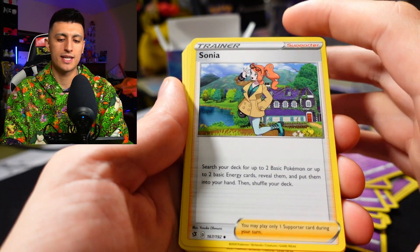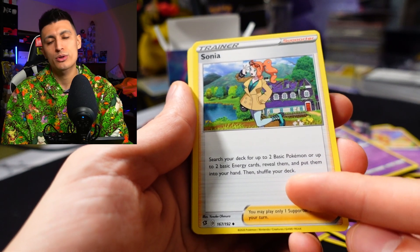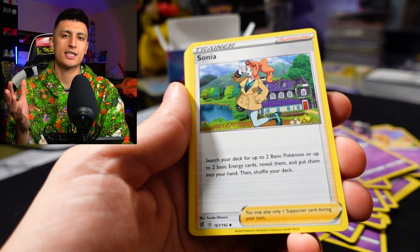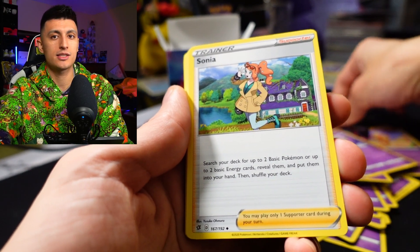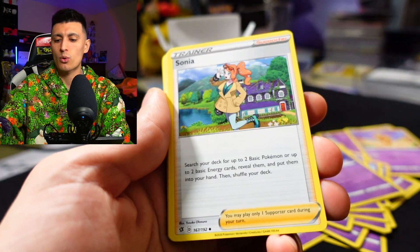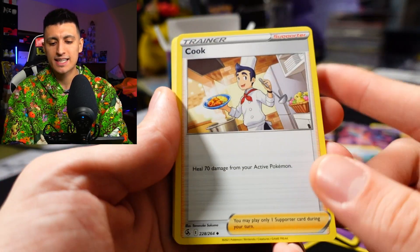Onto the supporter line: we got Sanya, which lets you put two basic Pokémon from your deck into your hand, or two basic energies. It's a flexible card that lets you set up the way you want — grab a Deoxys V or a Ralts, whatever you need. One copy of Sanya included.